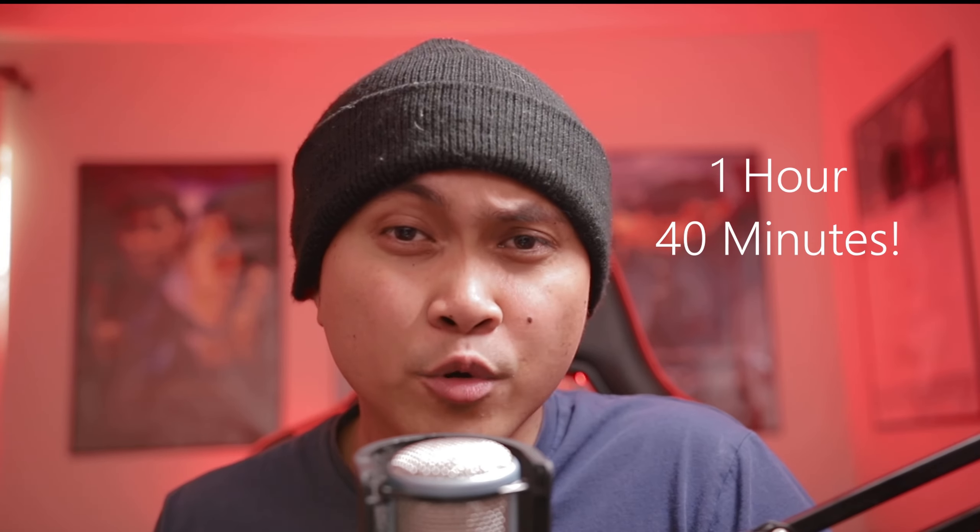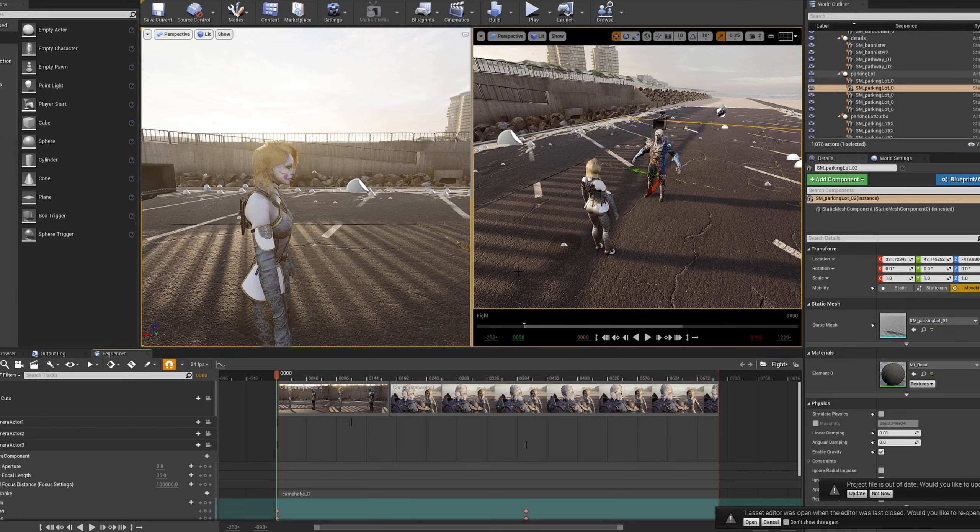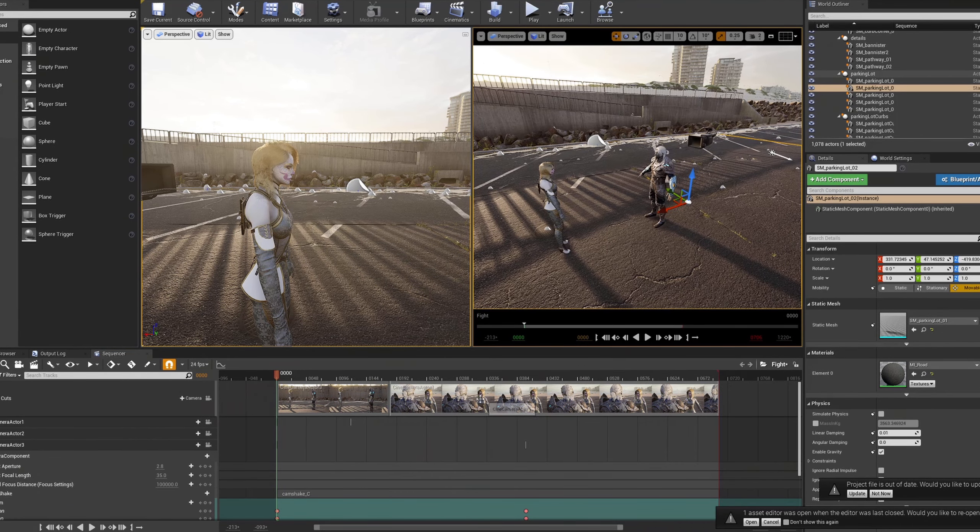So you want to learn Unreal Engine 4, but the majority of videos out there are for video game creation — maybe I can help with that. I just created a beginner's course on how to make a movie inside Unreal Engine 4. In an hour and 40 minutes, I'm going to teach you how to install Unreal Engine 4 and create your very first CG animation. Unreal Engine is the future and this video is the perfect introduction to it.